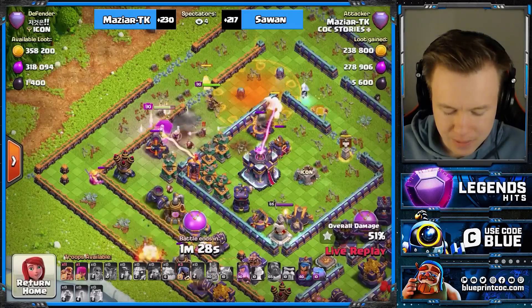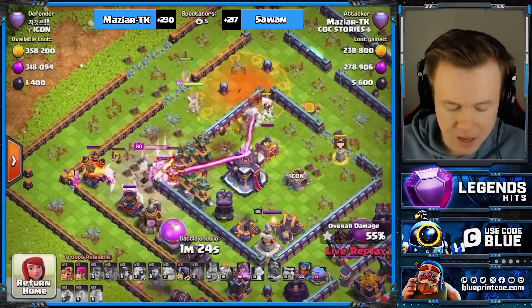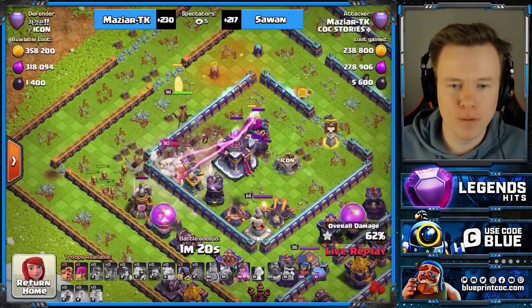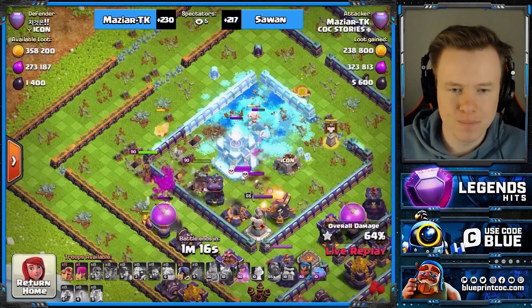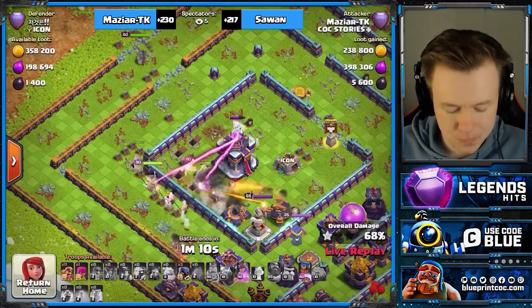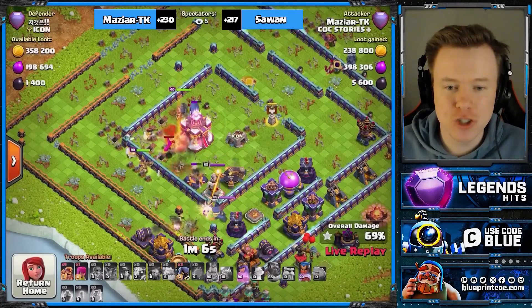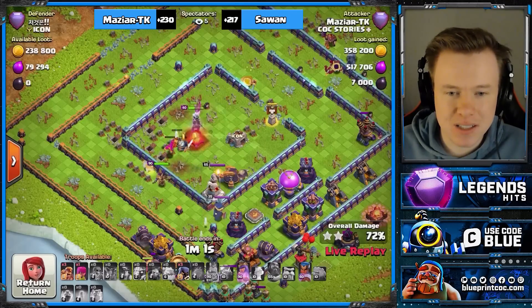That single is on our King, which is obviously bad. Even worse, the town hall's activated — but look, beautiful ice golem. Can the queen go in? Thankfully, we've hung onto our RC. There's actually not a lot of base left. If the queen just went in to the town hall, we'd probably get this.